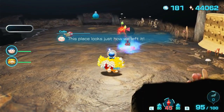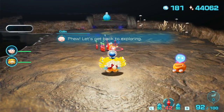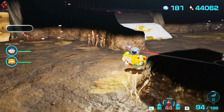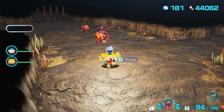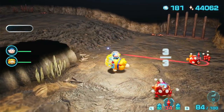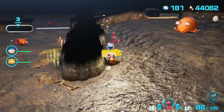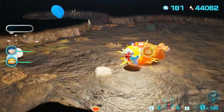We don't need to worry about using candy pop buds anymore because we can just make Pikmin of any type that we need. Unless we need a whole bunch of different types in one cave and we can't bring them in with us — then we just need to actually use the candy pop buds.